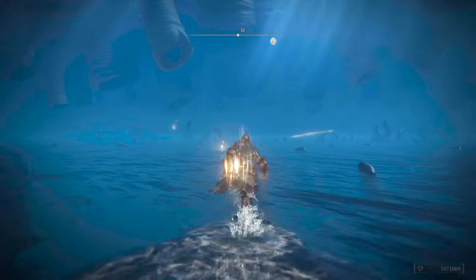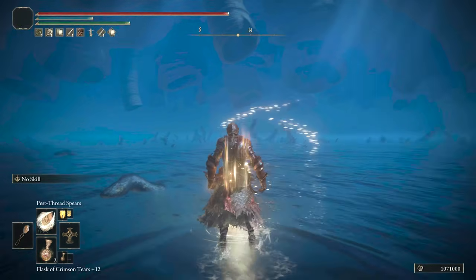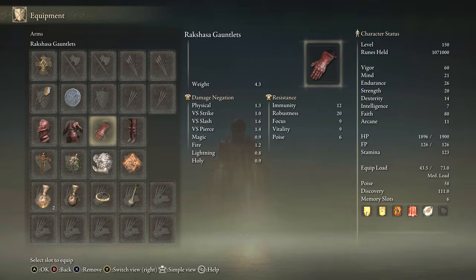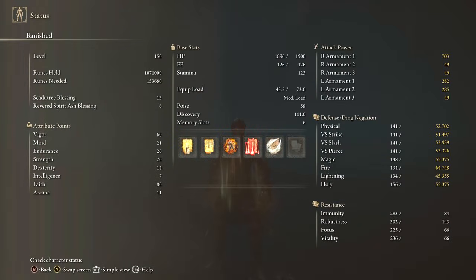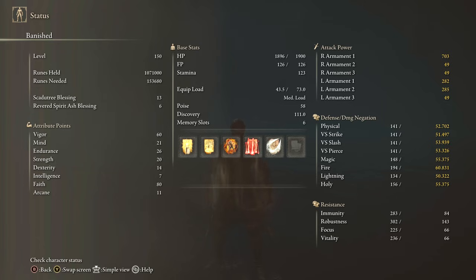I recommend trying this out if you're struggling with any of the bigger bosses. Equipment: Urtree Seal plus 10, Gravelstone Seal, Jellyfish Shield for Pest Threads, Rakshasa set, Ritual Swords Talisman, Lightning Scorpion Charm, Godfrey Icon, Flux Canvas Talisman, Lightning Tier, Faith Tier. Stats: 60 Vigor, 21 Mind, 26 Endurance, 20 Strength, 80 Faith with the Faith Tier, 14 Dexterity for the Jellyfish Shield. Buffs: Golden Vow, Blessing's Boon, Howl of Shabriri for extra damage, and of course Ancient Dragon Lightning Strike and Pest Thread Spears.